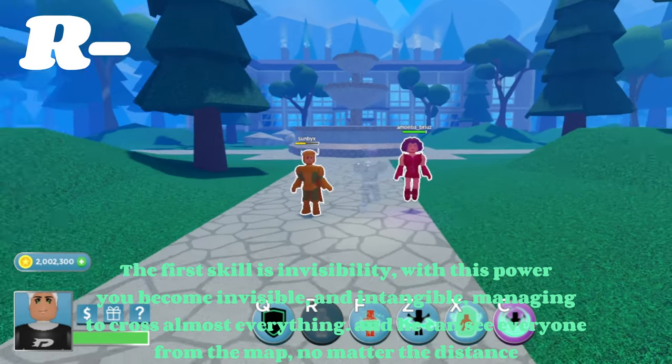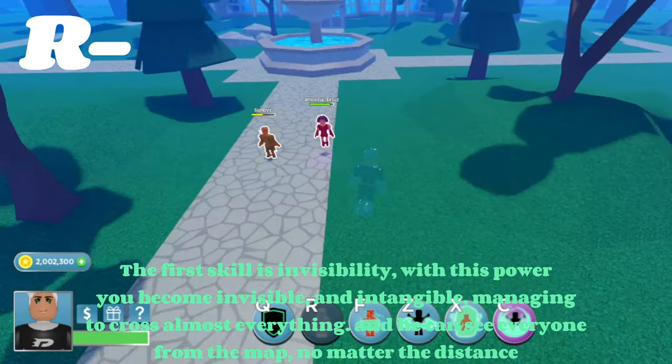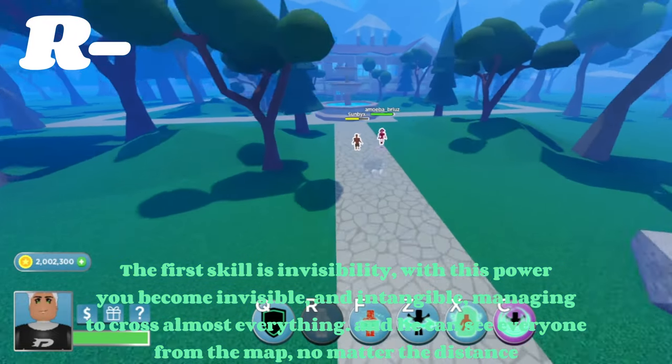The first skill is Invisibility. With this power you become invisible and intangible, managing to cross almost everything. And he can see everyone from the map, no matter the distance.